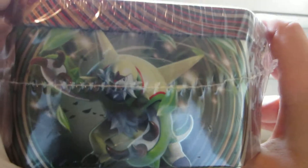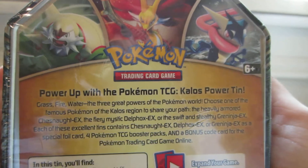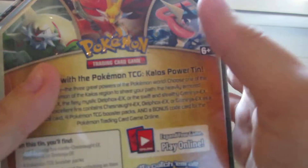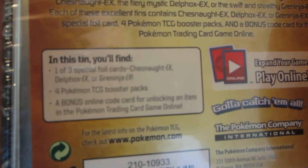On the tin you can see Chespin, Delphox, and Greninja, and then it says Pokemon under that. On the bottom it also shows Chespin, Delphox, and Greninja, and it shows you what you get.